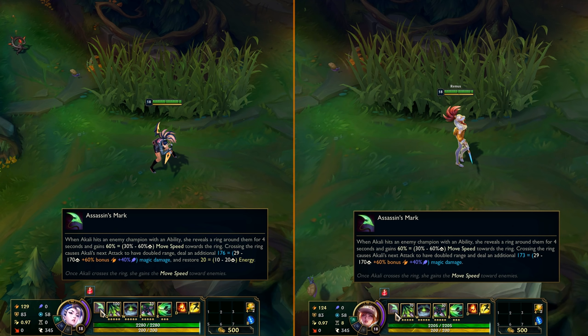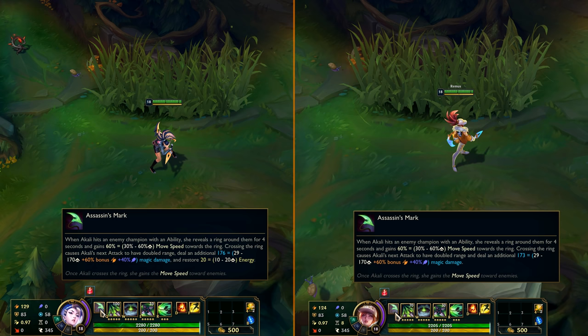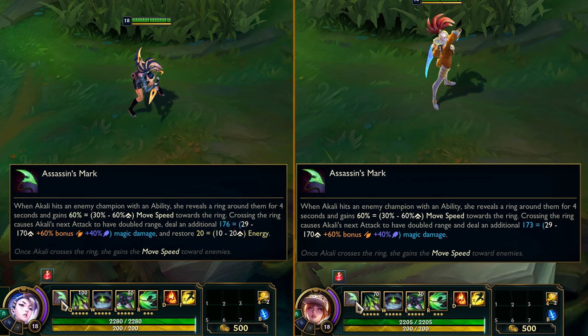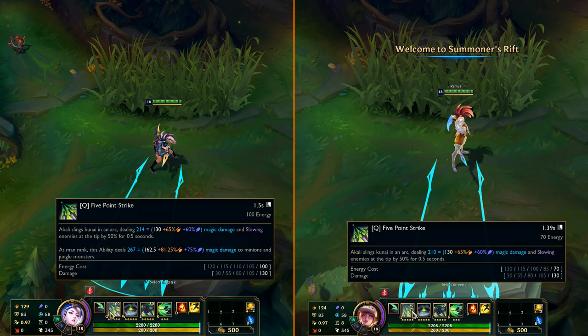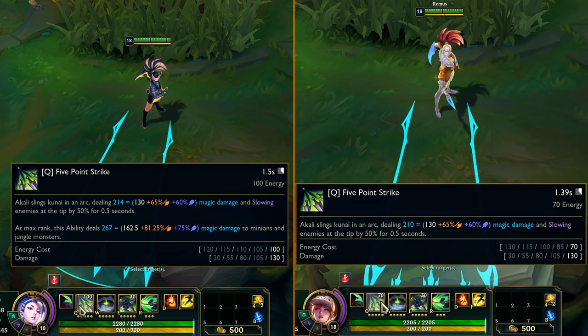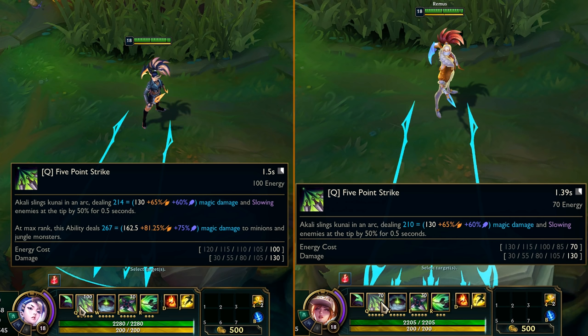First, her base HP got lowered from 575 to 500 — getting closer and closer to a minion. Then her passive: removed mechanic number 1 — no longer restores energy. They also added black separation bars to more easily see how much energy you have, like you have with mana. To compensate, the energy cost of Q got changed again — it's bigger at level 1, from 120 to 130, but it drops from rank 3, and at rank 5 it's 70, which is pretty good — 10 energy lower than before the previous nerf last month. Removed mechanic number 2: Q no longer deals extra damage to minions and monsters at max rank.